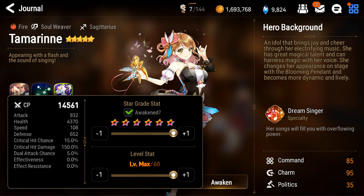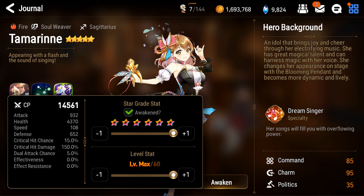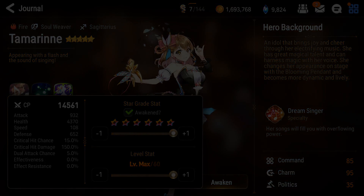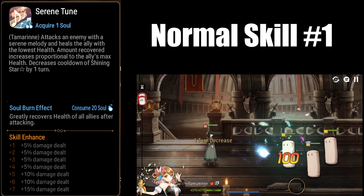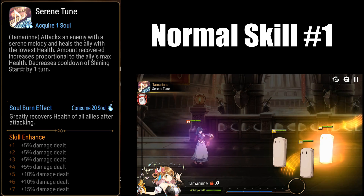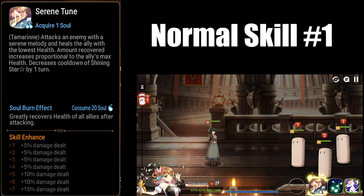Her stats are pretty irrelevant, so let's hop into skills more in depth. Since she has two forms it'll be a bit tricky to cover them, so I'll cover normal mode skills first and then idle form skills after. Normal skill 1 attacks an enemy, healing the lowest HP unit on your team according to their max HP, and also lowers the cooldown of Shining Star by 1 turn. Each attack from her S1 — including dual attacks or counter attacks — lowers her S3's cooldown.